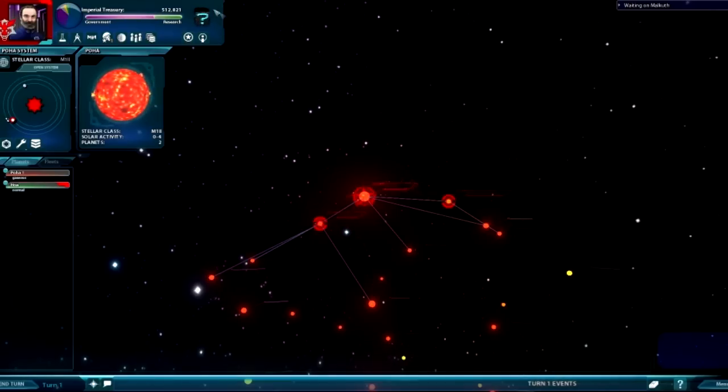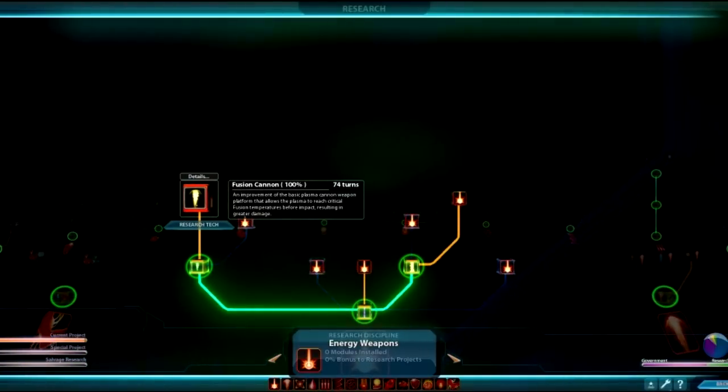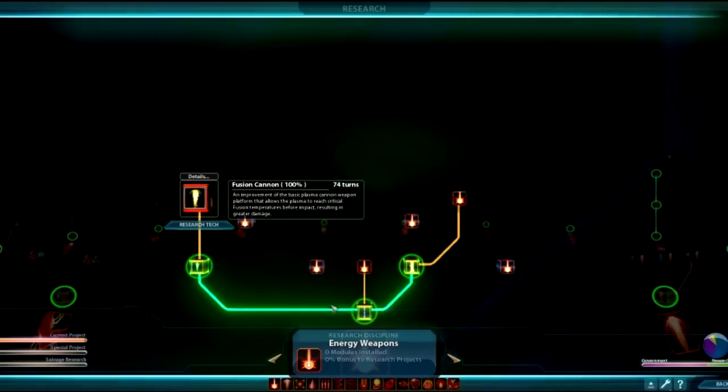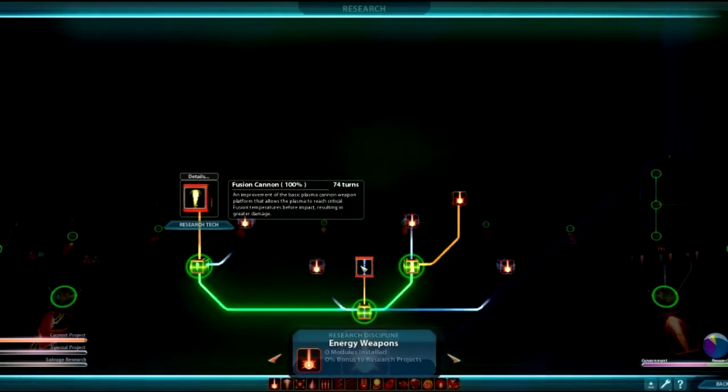We're not researching anything right now. If you click on the little beaker icon here, you can go to your research. In your research area it's pretty simple — I can't go through all the technologies, but I can tell you how to navigate. There are two ways: you can either click your little button on the right or the left to go through all the different categories of technologies you can research.